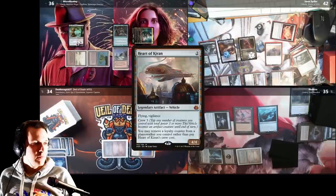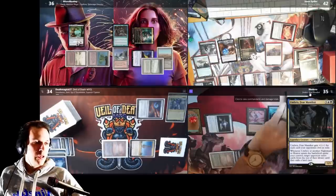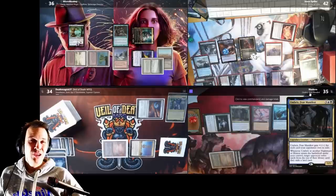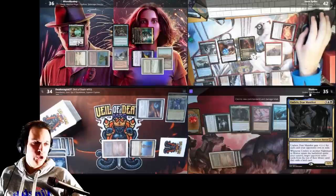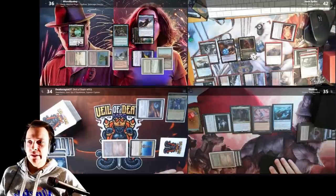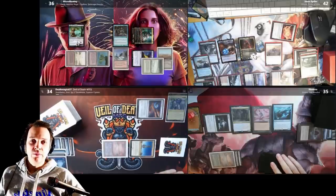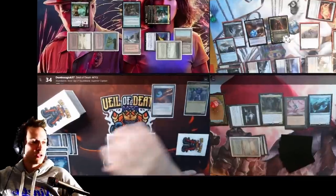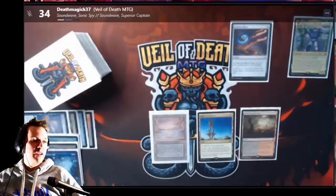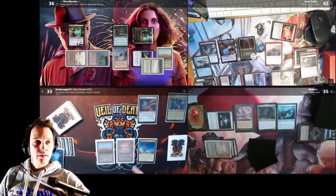Jason casts Tishana — sorry — Hada Binder of Wills, decreases its ability, creates three more treasures, then plays the Heart of Kiran. Rhetoric untaps and draws a card. With Drannith Magistrate gone, we have Urmis Fear Manifest. I was planning to use Swords to Plowshares on that, but had to use it on the Dockside. This is a big creature — I am the target. We reveal until we hit the land: Malcolm. I don't really care about Malcolm so that was actually kind of good for me.